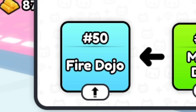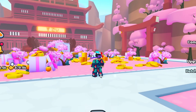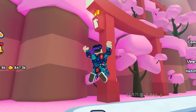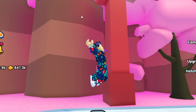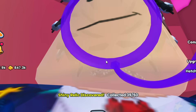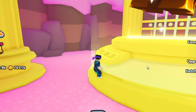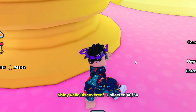At area 50, the Fire Dojo, there is actually one. As soon as you spawn in, it'll be to your right and it will be on this sort of red pillar. You've got to sort of jump and get that — I think you've got to jump on this thing and try and glitch it or something. There we go — number 39. Another one at area 50: as soon as you spawn in, go behind the rebirth two machine and it's actually behind this golden pillar right here — that'll be number 40.